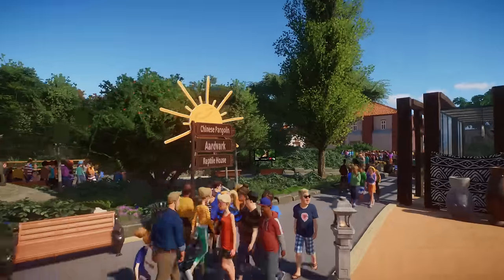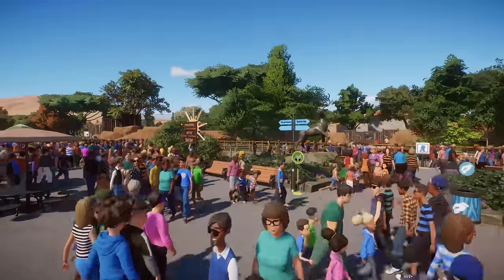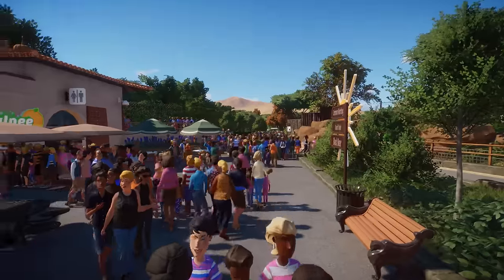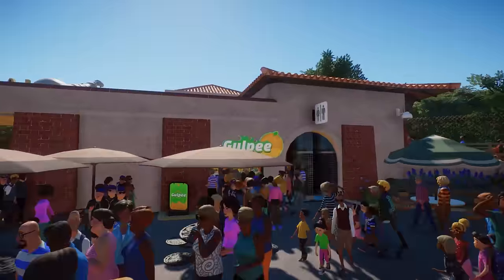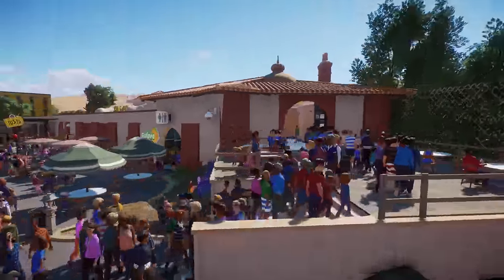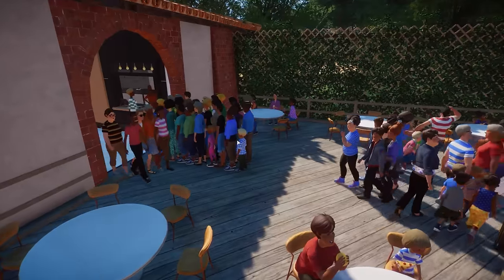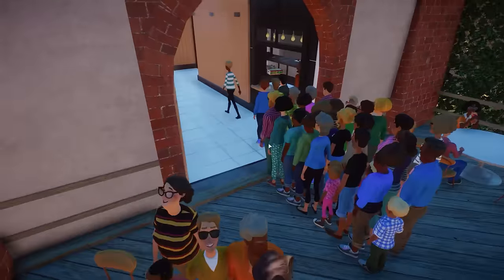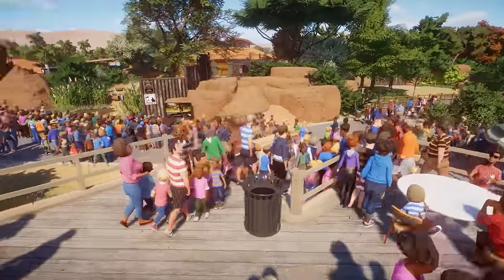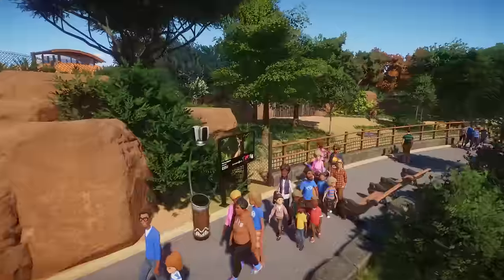Around this ticket shop — Nap Sugar Zoo — we enter and there's sunshine here. We have the Chinese pangolin, the aardvark, and a reptile house. I feel like we should go to the left side first. We have the Nap Sugar restaurant, a souvenir shop, and some shops and a toilet. Oh my goodness it's so busy — this is the restaurant, look at all these people waiting in line!